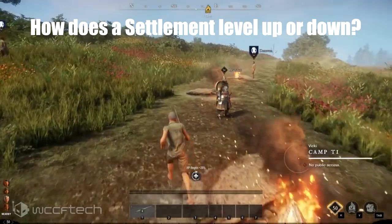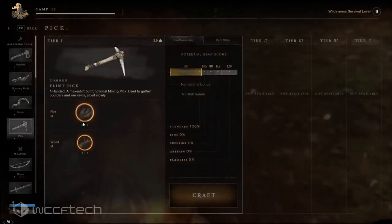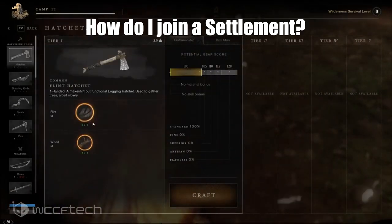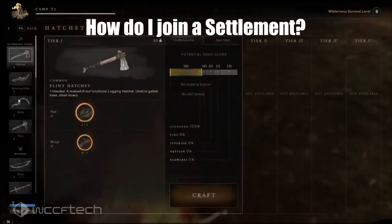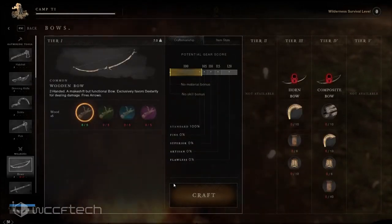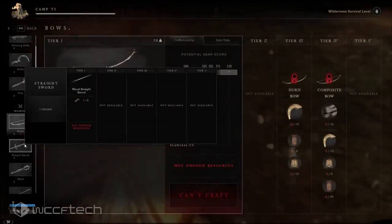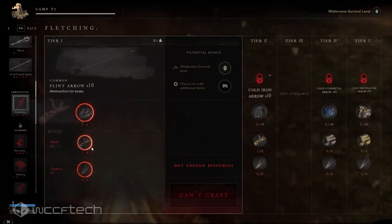How does a settlement level up or down? Each time a town project completes, the settlement levels up. Settlements begin to level down when upkeep is not paid to the controlling faction or when players fail to repel a corrupted invasion. While you can use the services of any settlement, you join one by purchasing a house there — anyone can live in any settlement regardless of faction or controlling company. If the territory changes hands, residents are subject to any changes to taxation, upgrades, and lifestyle buffs the new controlling company might make.